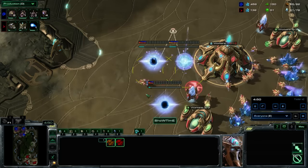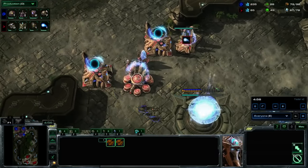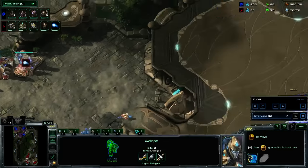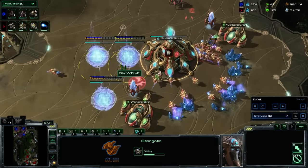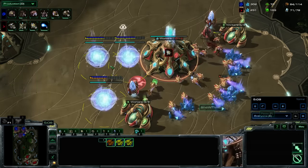It was pretty big adept pressure, but otherwise into a third base - reasonably standard stuff. Then gateways went down behind it. Now Snute was a little bit lucky this game, which is why we get to see a perfect response. He's going to get a really lucky scout on these stargates immediately because Showtime makes a little bit of a mistake. If he didn't get that scout, this whole strategy might not work out as well, because of the way phoenix kind of build up damage.